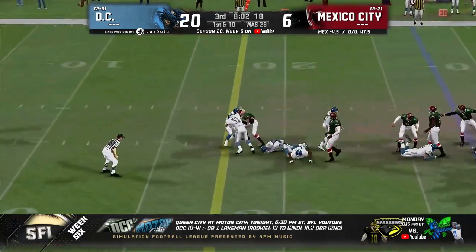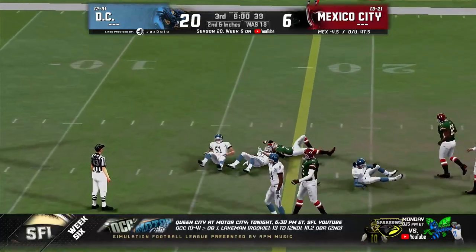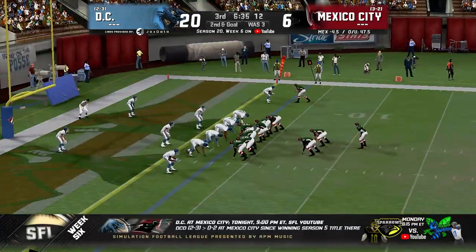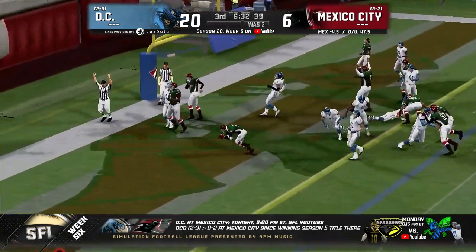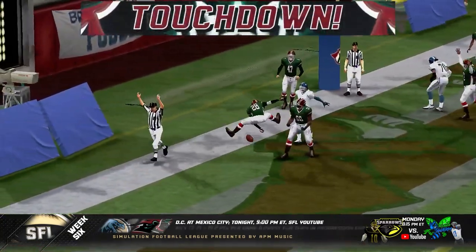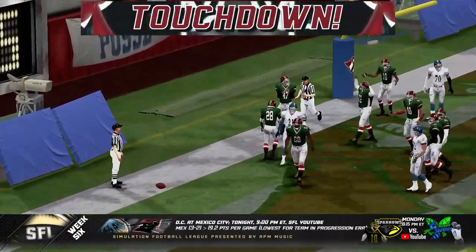Handoff up the middle for Jones — he'll get enough to move, almost pushed his way to the first down. Second down and goal from the three. Handoff Jones, left side, six over, look at it into the end zone — it's a touchdown for Ray Bentley.